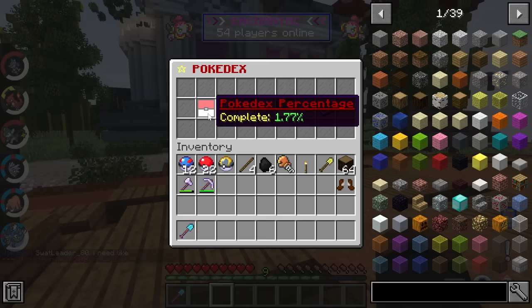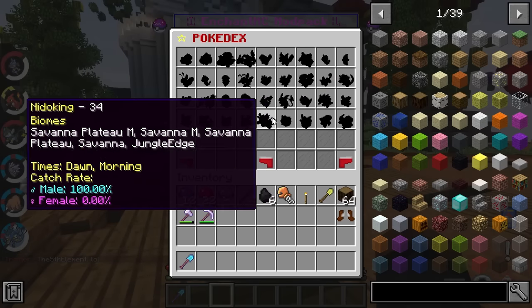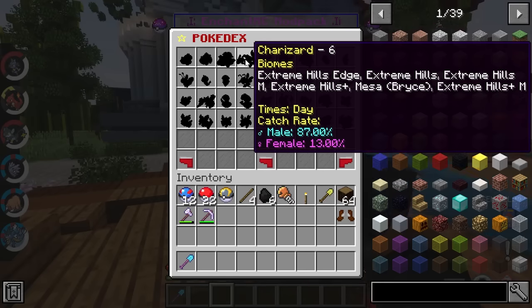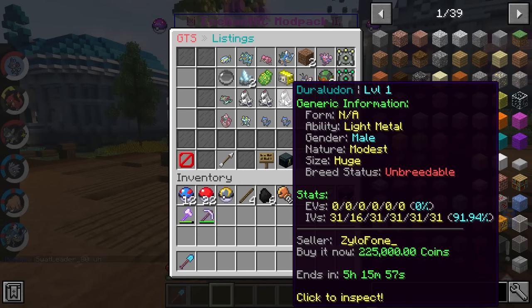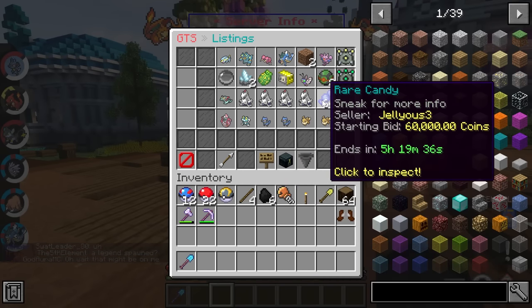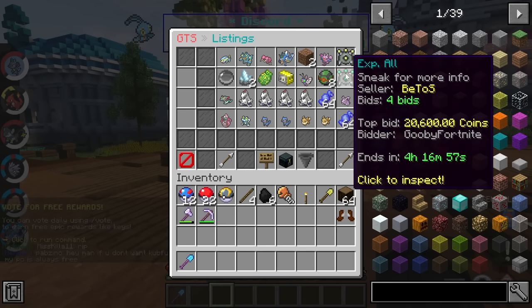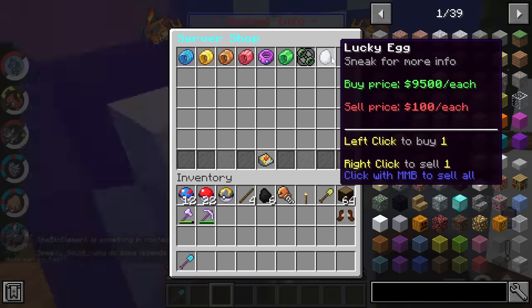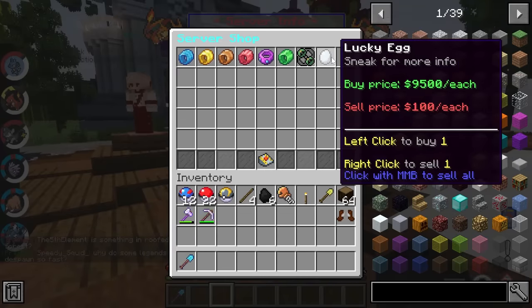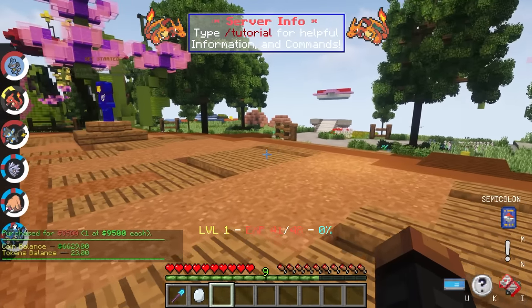I checked the Pokedex again and I just need to complete 8% more to get the trainer rank. The dex gives a lot of info and only shows Pokemon I haven't caught yet, which is extremely useful. Another great way to complete the dex would be to buy Pokemon off the Global Trading Station using slash gts. People will sell pretty much anything there, but the one thing I kept my eye on was an Exp All — training my team would be so much easier with it, but I can't afford it, so I settled for a lucky egg.